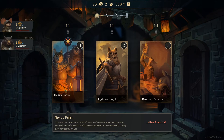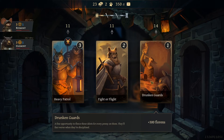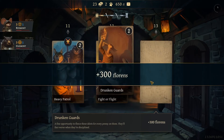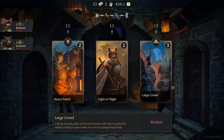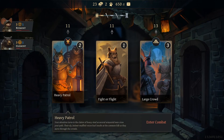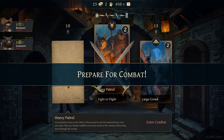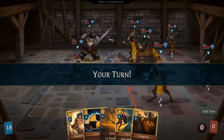Heavy patrol — that's not going to be pretty when I've got no health. Enter elite combat, enter combat. We're just going to go with drunken guards right now, they give us money. I want to know how you use that stuff — I don't know if you keep it, can I heal? I don't think you can heal through this game. Going with the heavy patrol I guess. Oh god, well I've lost.